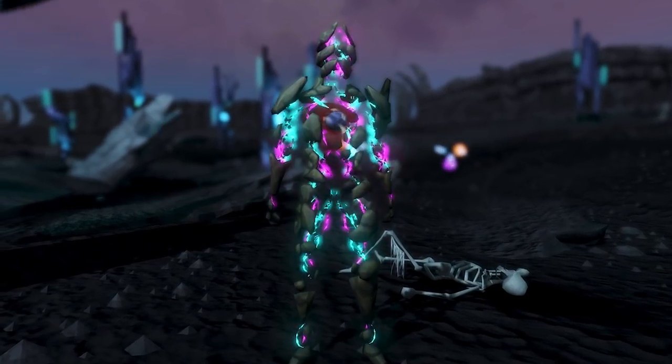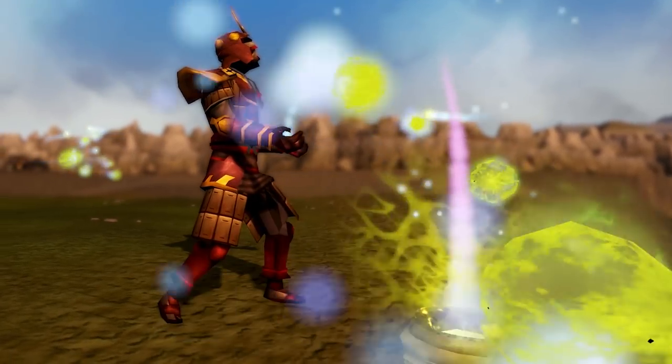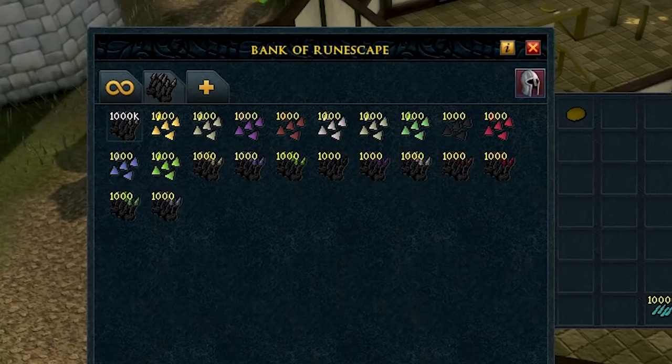If you're a skiller, then we'll offer the Elder Divination outfit in-game. Grab fragments from Divination and fuse them together for supercharged benefits. We're also bringing the skill outfit head add-ons in-game at the same time. For the crafters and rangers out there, we're offering the Enchanted Dragonstone Bolts update.